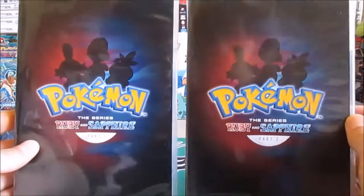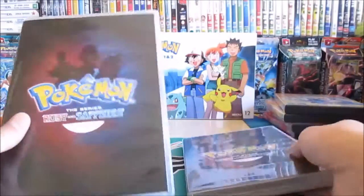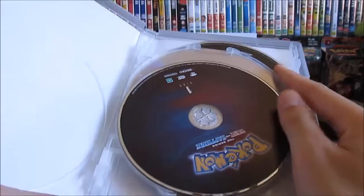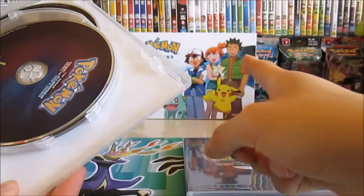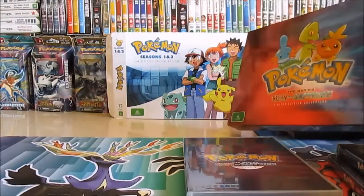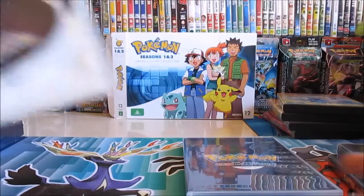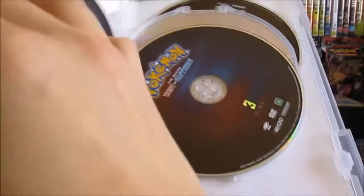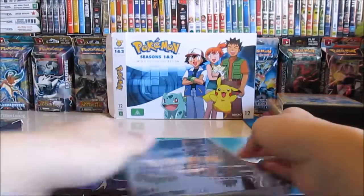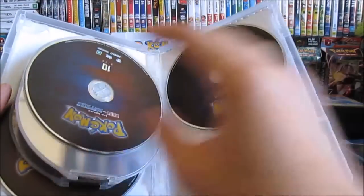This one's different — they put them into parts and call it the Ruby and Sapphire series, which I guess is correct. The discs are different, that's pretty cool. Maybe they should have called it something else, because the other one relates to Ash and stuff, but this one is more just Pokemon. So we've got five discs in part one, and one, two, three, four, five, six discs in part two.